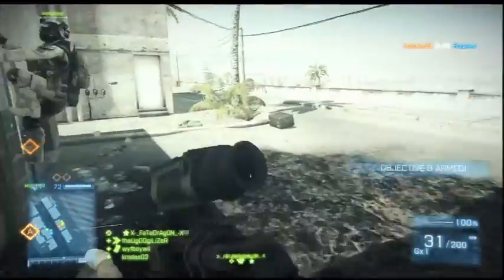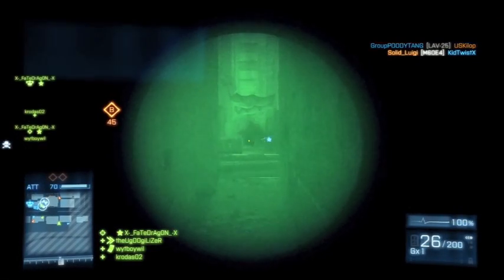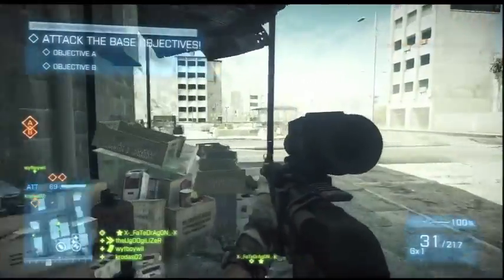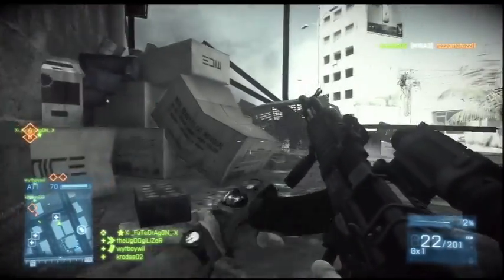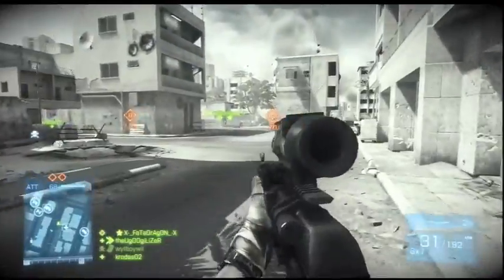First of all, we got the MP5 — obviously a submachine gun, great for close quarter action, and it will be available for all classes. Next we got the PP19, another submachine gun, also awesome for close range action. Then we got the L85A2 — that's a long way to say it — also known as the SA80, a British assault rifle.